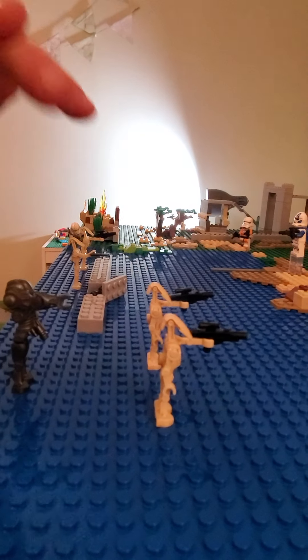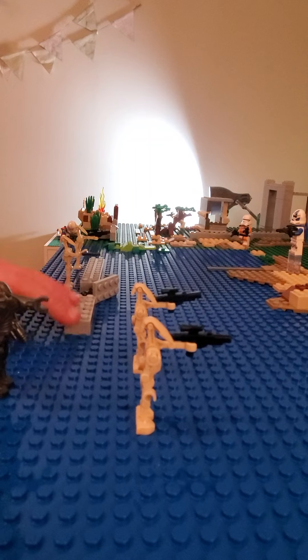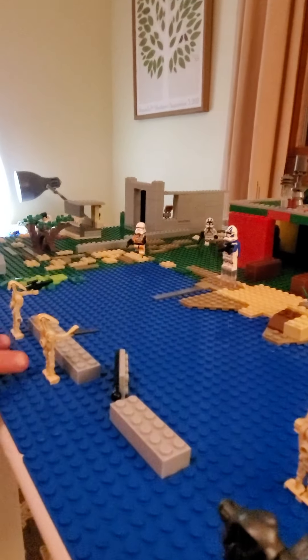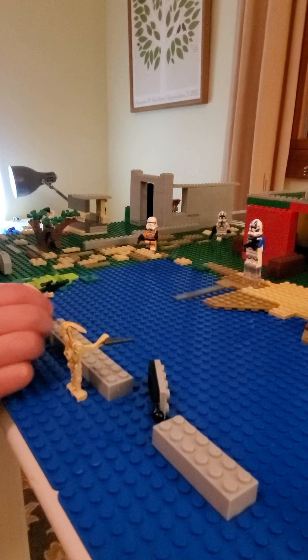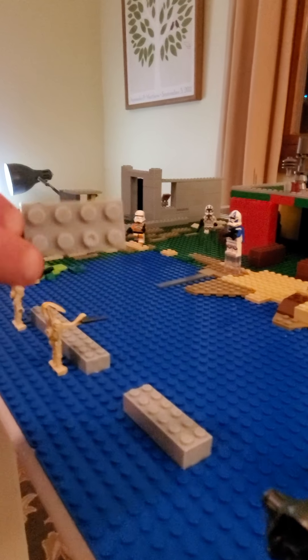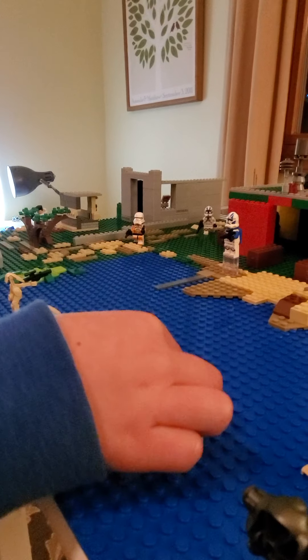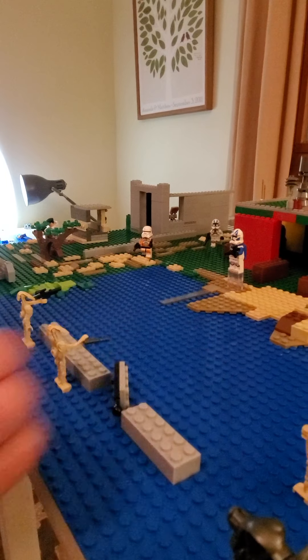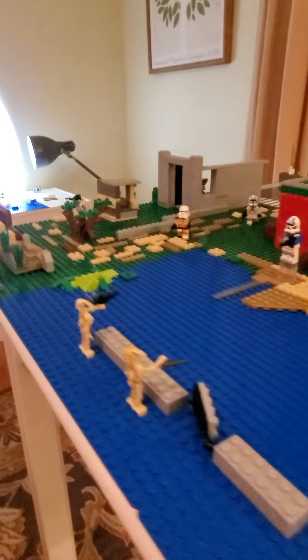Then two regular battle droids. They probably set up like a defense line here in the water. I got the commander right here. This little block door thing, so the clones can't come into a little camp.